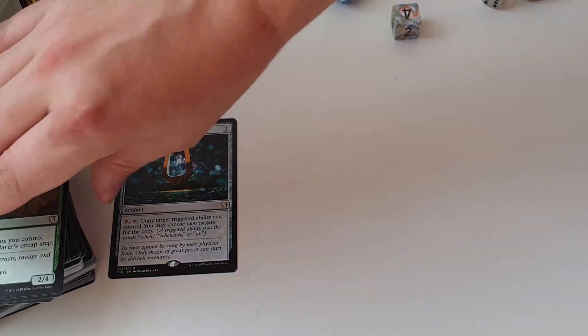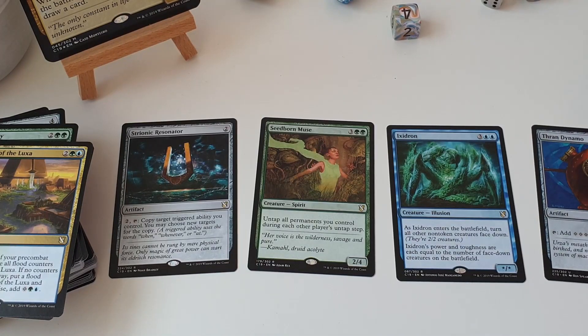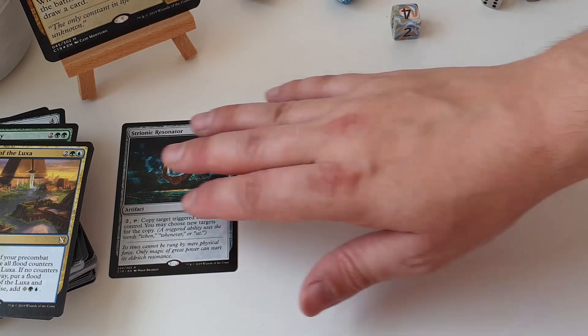Speaking of reprints, we get some really really nice ones in here! Thrandynamo is something that I don't believe has been included in the Commander product before, so that's really cool putting it out there for the masses! Ixidron is a great reprint — when it comes in it flips over all the other creatures, and its power and toughness are equal to the number of flipped-over creatures on the battlefield! We also get Seedborn Muse, last reprinted in Battlebond, untapping all permanents you control during each player's untap step — super powerful! Strionic Resonator is in here as well, and this card can do some work in the right EDH deck — I use it in my Dragon deck with Wasatora, so always handy to have extra copies!